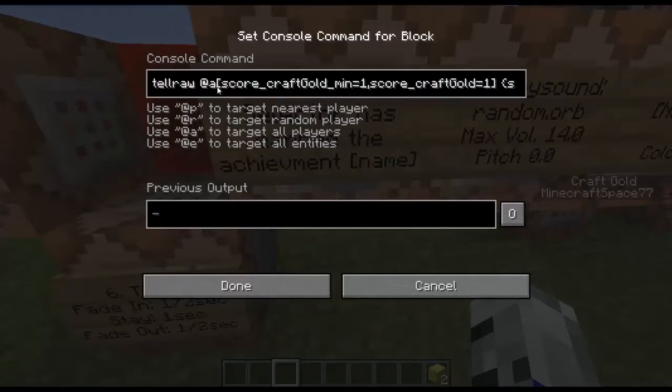It's going to tellraw all players who have a score craft gold minimum of 1 and a score craft gold equaling 1, so it has to be exactly 1. It will start off with your name, selecting all players who have a score craft gold minimum of 1. Then it will go extra and space has just earned the achievement, extra space, the name, and color green.